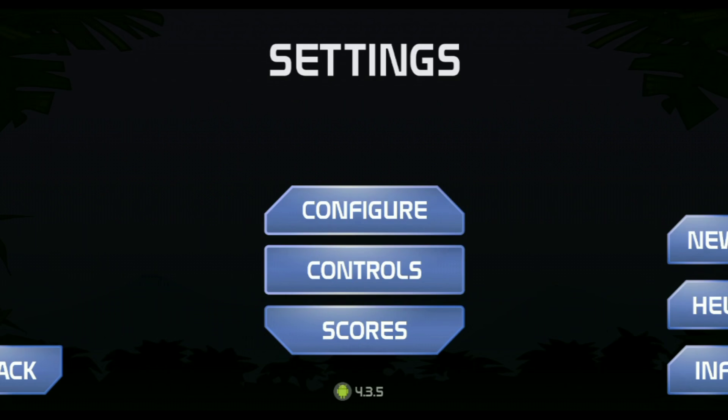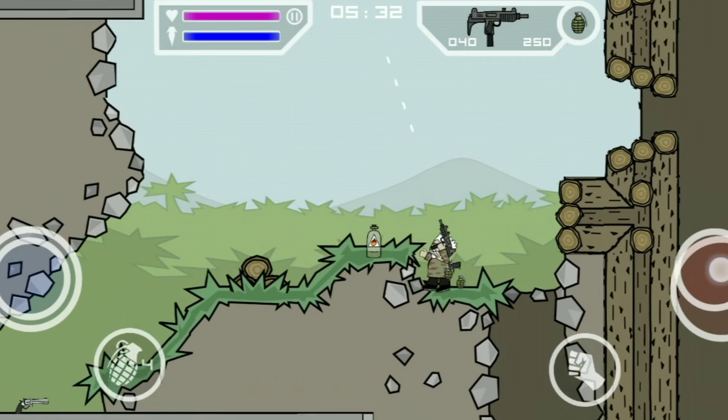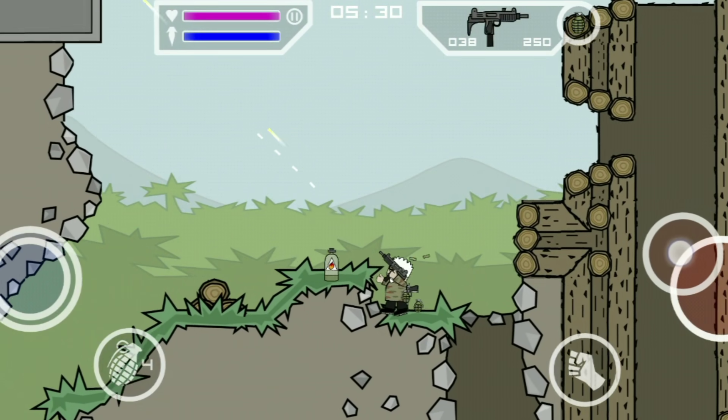First, we have to go to the Mini Militia settings and enable 2x mode. In 2x mode, there is a wide-angle view that I want to tell you about. This is very useful when you are playing.